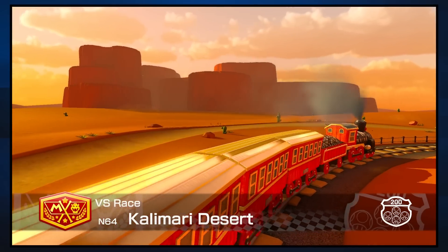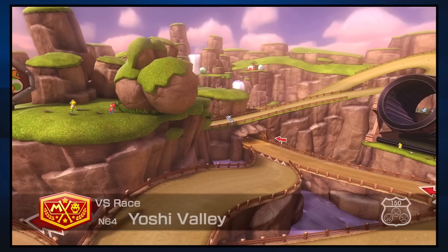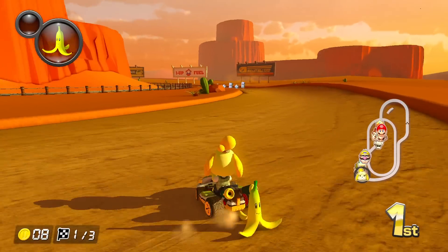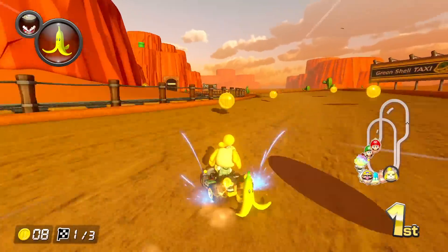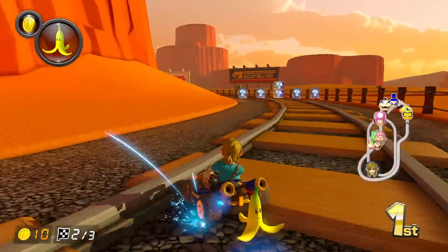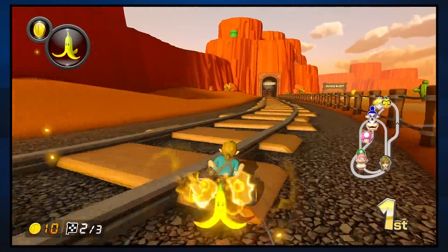Calamari Desert — not bad from a design standpoint at least. Visually, 8's closest comparison is either Bone Dry Dunes or Yoshi Valley, both of which feel more visually populated. Thankfully, Mario Kart 8's fantastic lighting engine does a lot of heavy lifting here to still make this track look pretty good. The most notable thing about this N64 callback is that you actually drive on the train tracks for the second lap — a cool idea that adds a lot to what is otherwise one of the more linear maps.